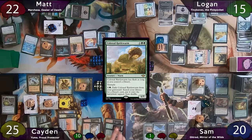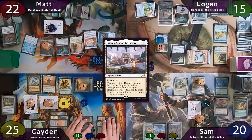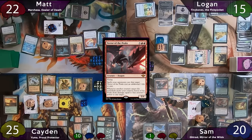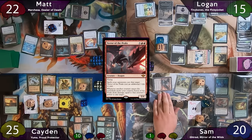Jason is praised for reconstructing the lost turn from visual cues and player recollections. Back to actual gameplay: Sam plays Iganjo as land for turn and casts Terror of the Peaks. He moves to combat, gives it Menace and Haste, and hits Logan for 5 in the air, then passes to Caden.